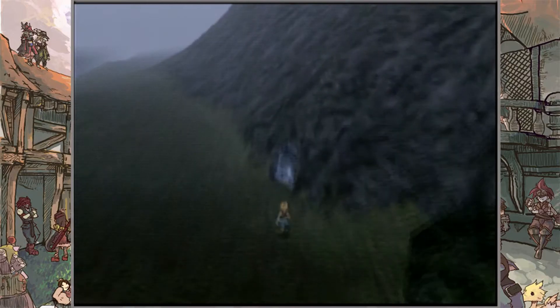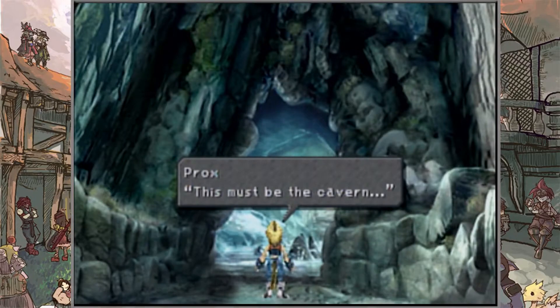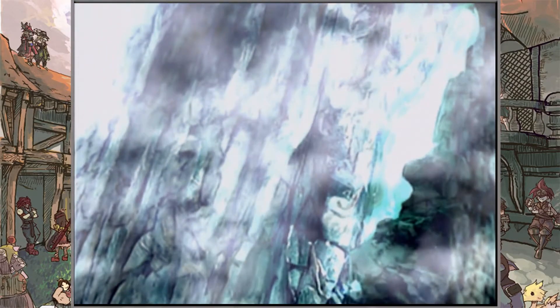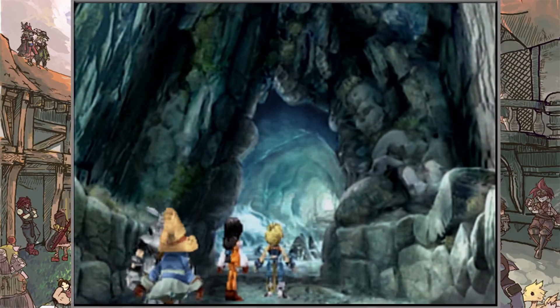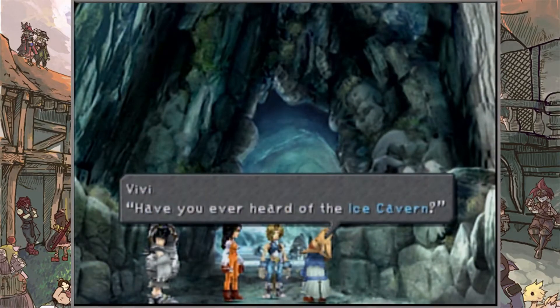Alright, we've reached the Ice Cavern — let's head inside! There are quite a few items to pick up, including some hidden ones. You'll need to use Vivi to open up frozen or icicle-type doors throughout. This must be the cavern, yes it is. We're going to see a new text font happening here in the Ice Cavern, and things are going to start getting a bit scary around this place.